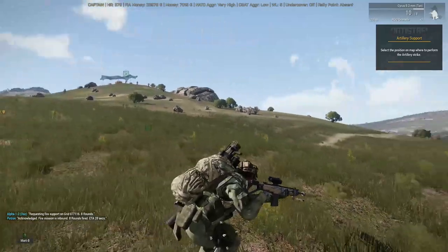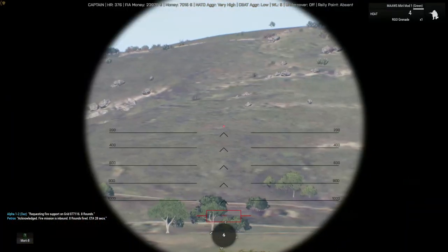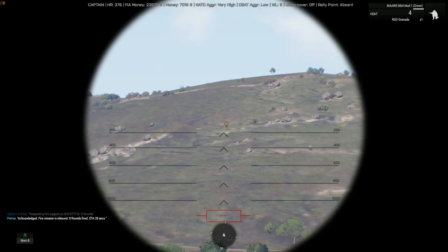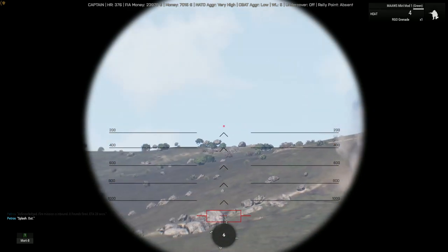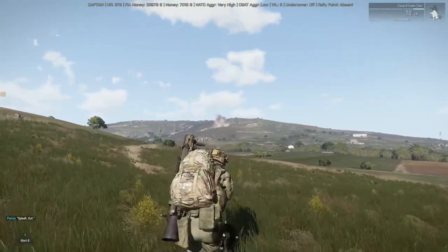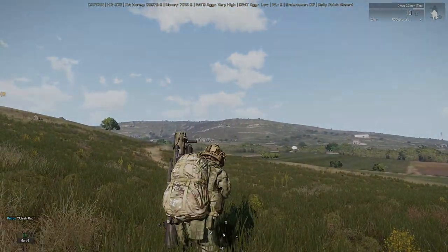I've accidentally spawned a defense Petros mission, which is absolutely fine. That's where the rounds are going to land. And that's how you do it guys — hope this helps. It took me ages to discover it, it's not very clear-cut, and there are no real written guides out there on it. Hope it helps, cheers for watching, goodbye!